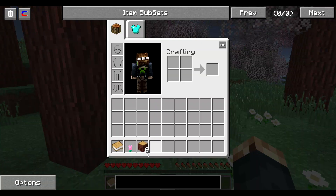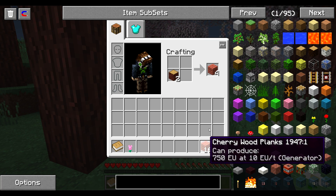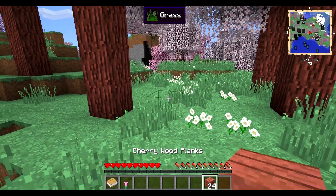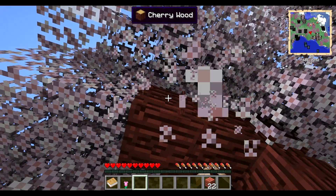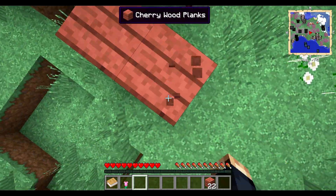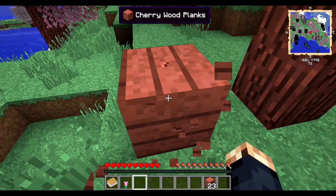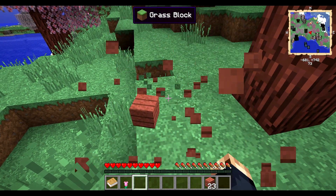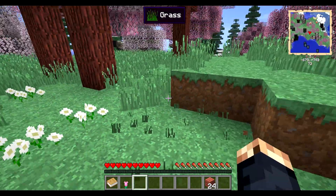This is our new world and I have to say it's pretty awesome. We've got some cherry wood, which gives us a reddish plank that's very nice as a building material. This is part of Biomes O'Plenty, which we just enabled — this mod adds all kinds of really cool biomes that you just don't see in vanilla Minecraft.